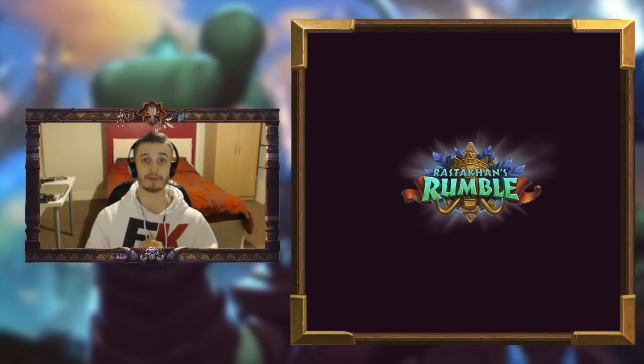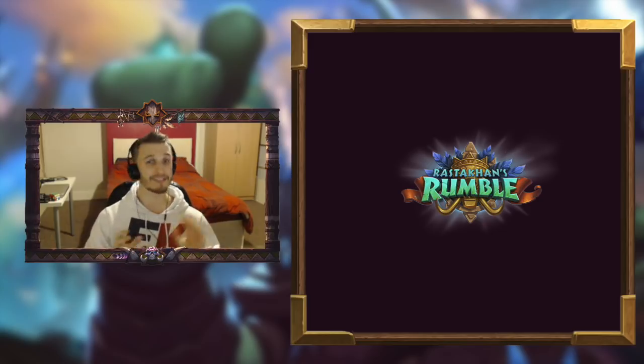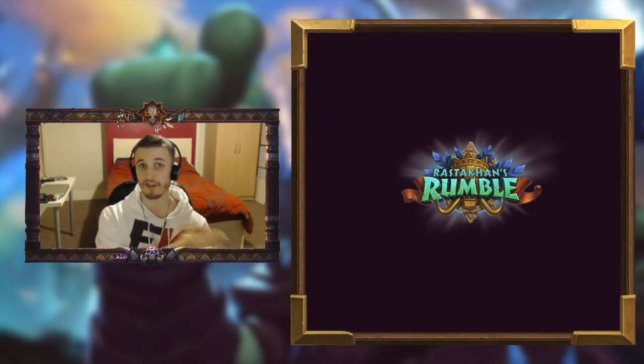Now Rastakhan's Rumble brings us some very exciting new legendary minions. Each class has a Loa which is a new legendary minion in the form of a powerful primal god which has potential to do huge things in the late game. And each class also has a spirit which synergizes with their Loa, and all of the spirits are 0/3 minions which have stealth for one turn.